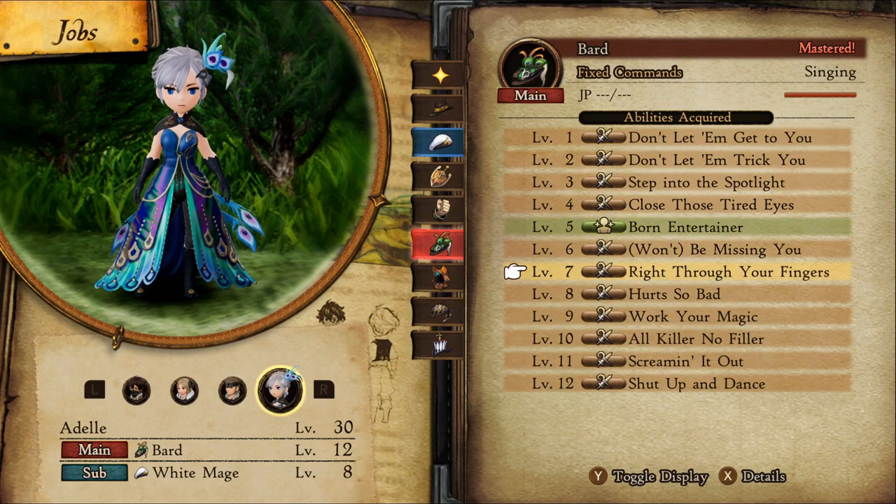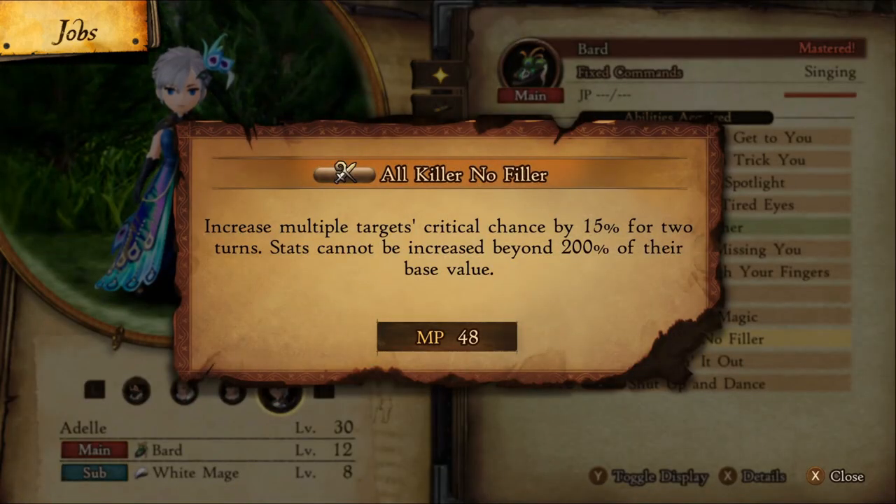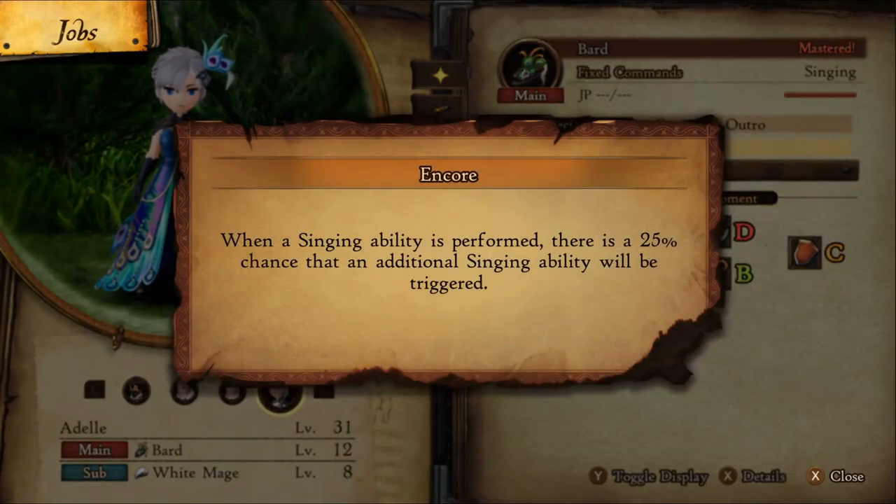For your Bard, you'll want it to be at least level 10 so it can use Hurt So Bad at level 8 and All Killer No Filler at level 10. If you have Bard mastered, you'll sometimes see additional songs being used that you didn't select because of its level 12 specialty, Encore.